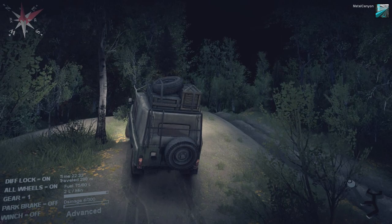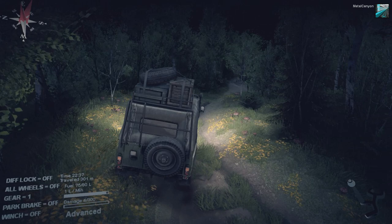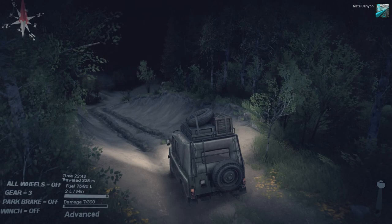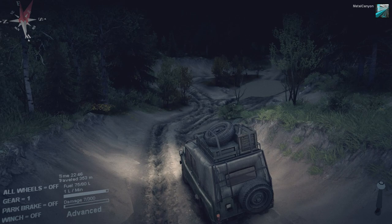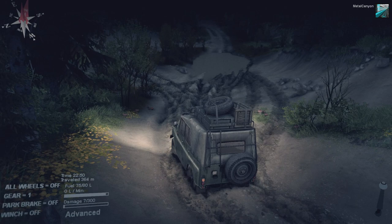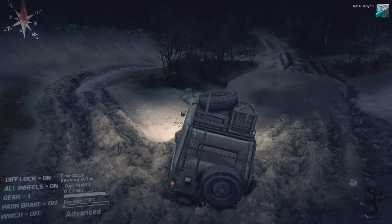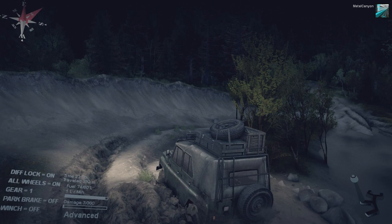Diff lock on and all that. And now we're on this small little road. This thing gets stuck easily. Let's conserve a bit of fuel. Sliding all over the place. Can I still get through even without diff lock and all-wheel drive? I'm going to put all-wheel drive on. I should probably go this way and avoid the water for now. There we go, much nicer.